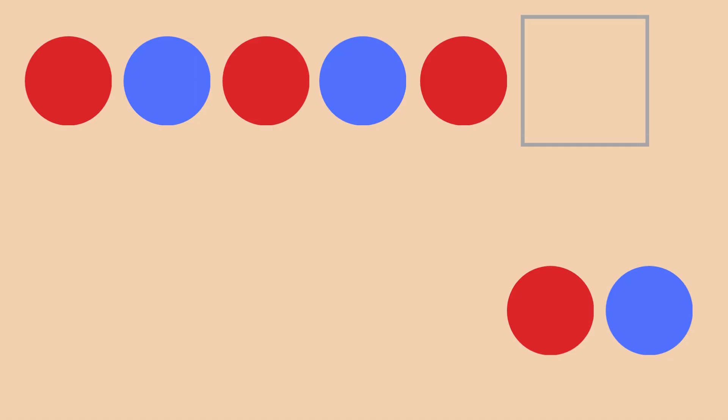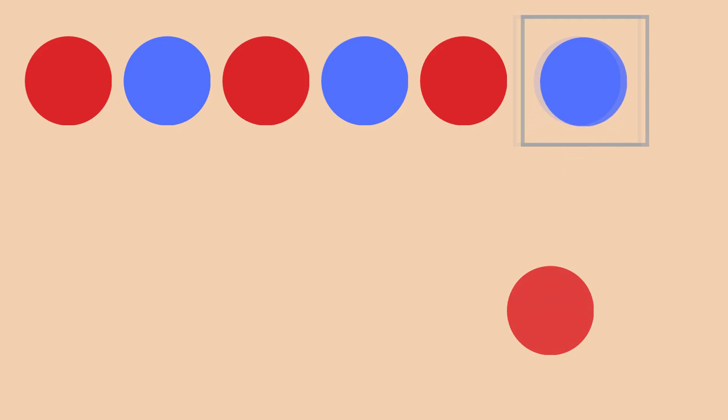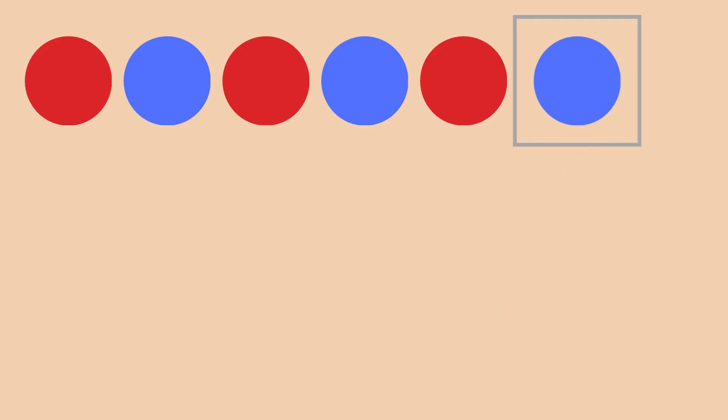We have circles now. Red, blue, red, blue, red. What comes next? Red or blue? Let's say it together. Red, blue, red, blue, red, blue. Yes! It's blue! That indeed was easy.